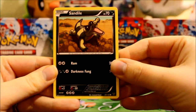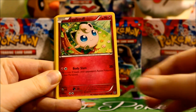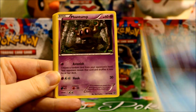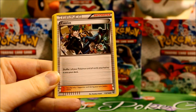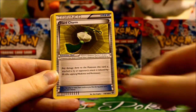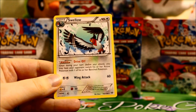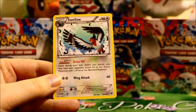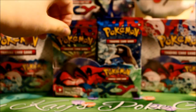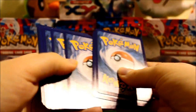And there's a Sandile. Diglett. Jigglypuff. Sheldr. Phantump. Cassius. Electrode. Hard Charm. A Reverse Skiddo. And a rare — Swellow. Not pulling a lot of holos — maybe they're all bunched up somewhere. At least we got an EX, so I'm very happy about that already.